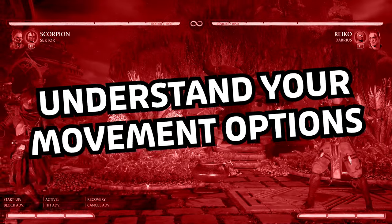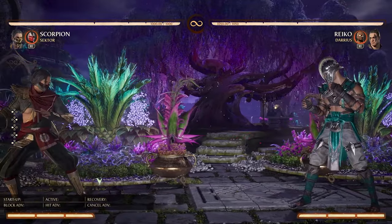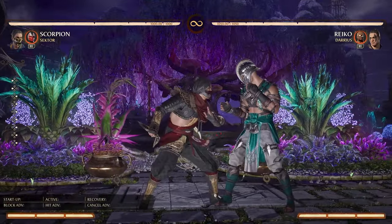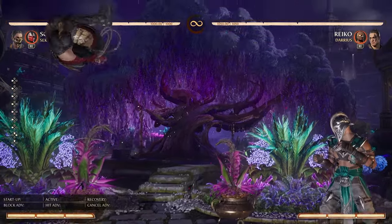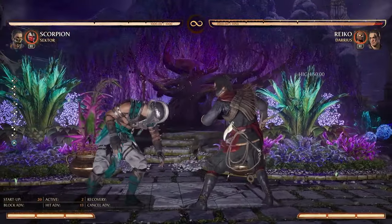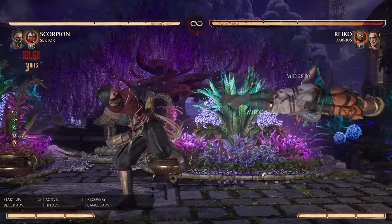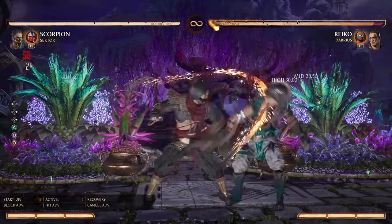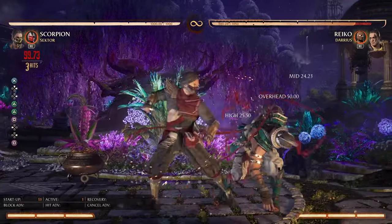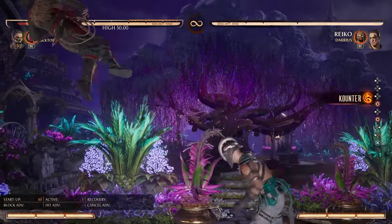Understand your movement options. Before you even use an attack in a match, the first thing you'll do is move your character to where your attacks are most effective. Movement can be broken down into walking, dashing, jumping, and sometimes using attacks that move your character a certain way. Walking is a very non-committal method that allows you to be specific about where you go. Dashing is faster but moves you in set chunks of distance. Jumping covers the most space and lets you threaten attacks from above, but leaves you unable to block and potentially vulnerable to anti-airs.